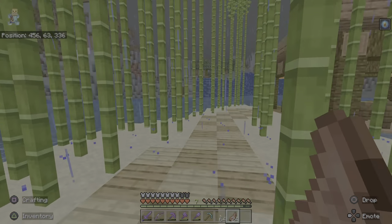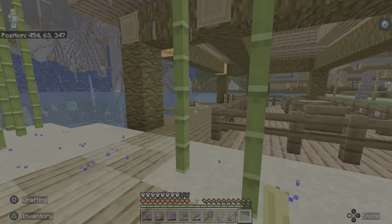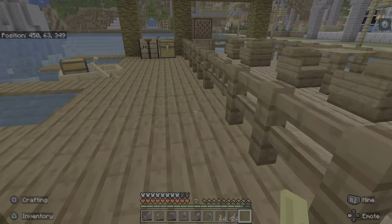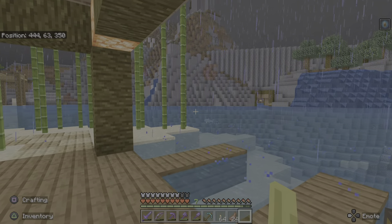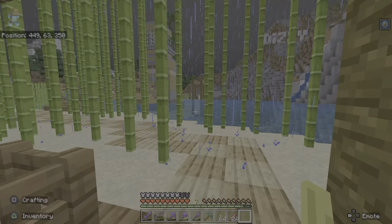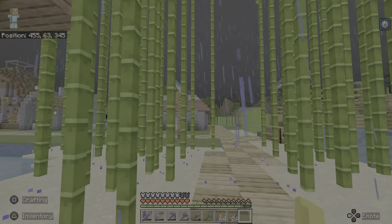If we come around here, we have the pirate dock with bamboo as decoration. This leads out to the pirate's cove and also my prison. So that's where the prison is from the other video.